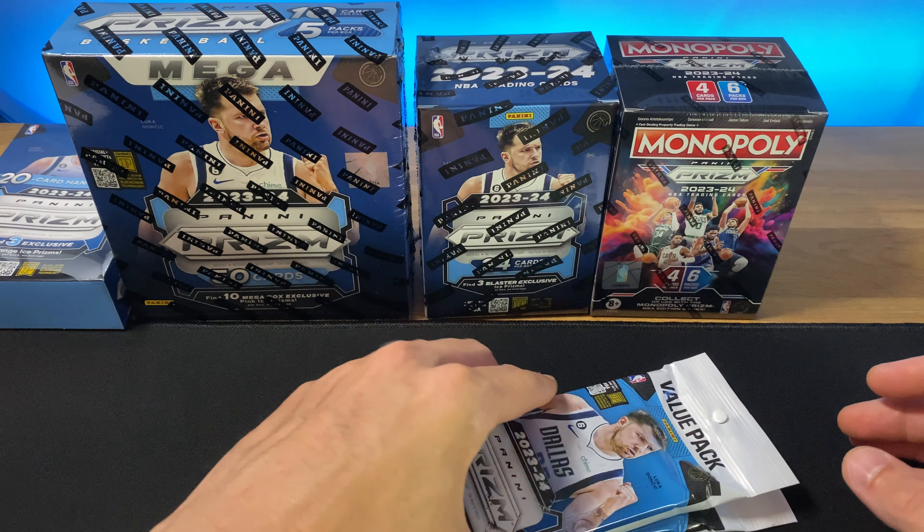We'll get that first pack out of the way — nothing too special. These blasters are kind of hard to hit anything of real substance in them, kind of hit or miss, but a little bit higher of a ceiling than the Mega Boxes. With our first cracked ice we've got a Johnny Davis, Markelle Fultz on the back. I think I was watching a YouTube video saying that Markelle Fultz is not on an NBA roster going into the 2024-25 season, which is kind of crazy. We've got a Kenyon Martin Jr. with the green, there's a Halliburton, DeAndre Hunter on the back. What was your favorite Prism product at the retail level this year? I like the Monopoly set, but definitely did not hit anything with it.